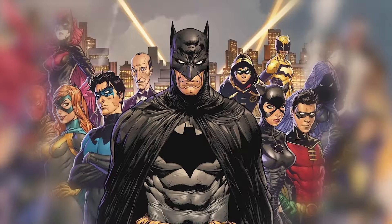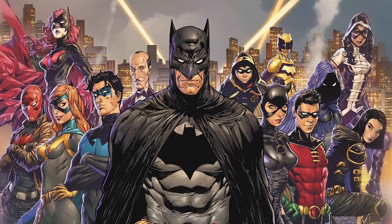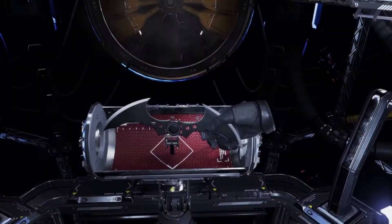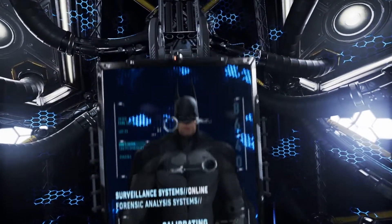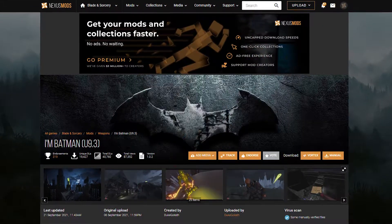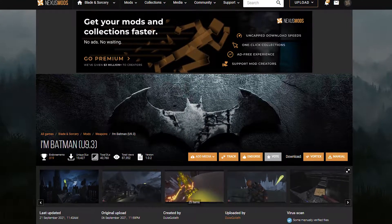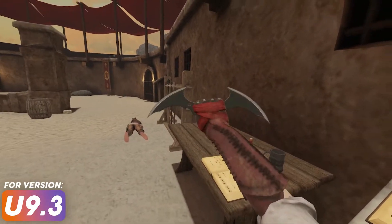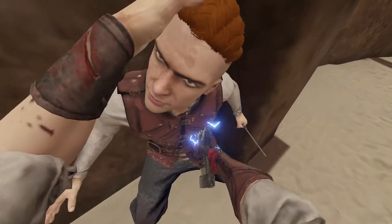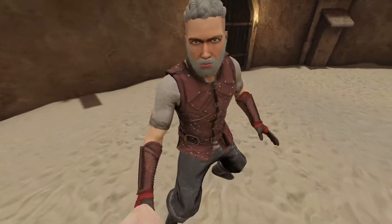Batman and some of his surrounding characters have won their own little section simply because there's a lot to cover, and it mostly comes from a single Blade and Sorcery mod. To start off with the obvious, Batman Arkham VR is great for the detective side of the Batman mythos, but not so much for the beating people to near death side. Luckily, we have Blade and Sorcery for that. Batman, Batgirl and Batwoman — the I'm Batman mod adds everything in this section. For the Caped Crusader, you get regular shock and razor batarangs, an awesome grappling gun which I had a lot of fun with, and a taser I couldn't get to work. Just add in your hands and you're good.